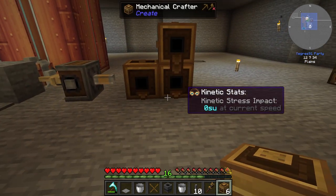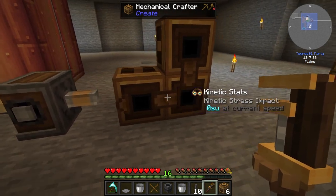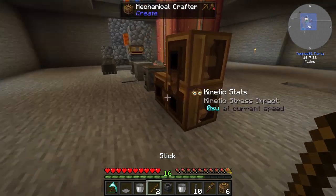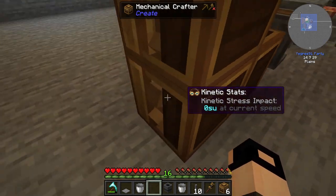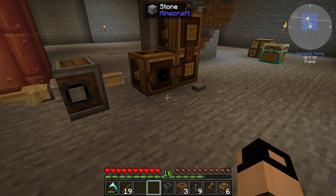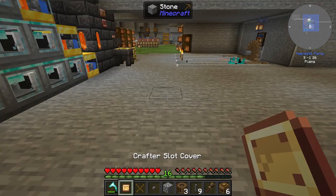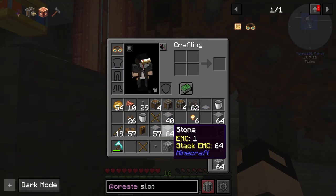I want three mechanical crafters just like so, but I want to test if this will give the fire plow to the deployer. We need two sticks and some power. We'll also need the crafter slot cover — this will cover this spot. Let's test it.